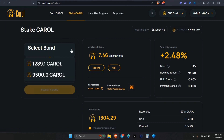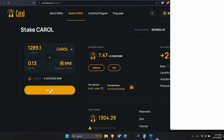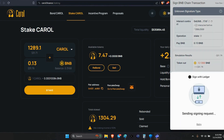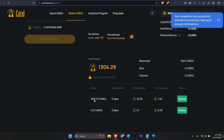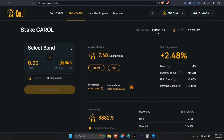We're going to select our stake — 1,289 Carol tokens. That's going to be $31 worth of Carol tokens staked with $31.76 of BNB. Let's go ahead and click stake. And that's it — it's now staking. I only have two positions here: there's a 4.01 not sure where that came from, and then this is the 1,300. The next one will pop up even higher.